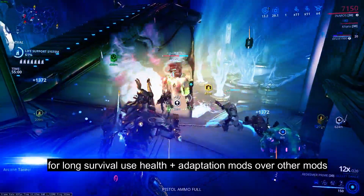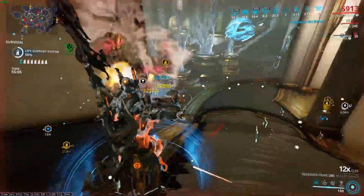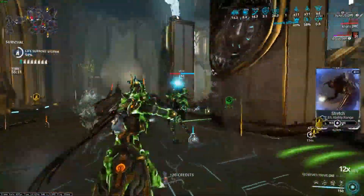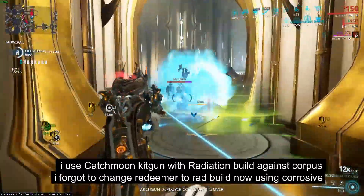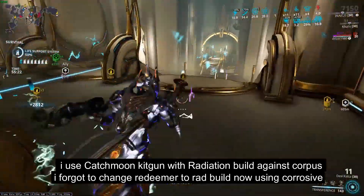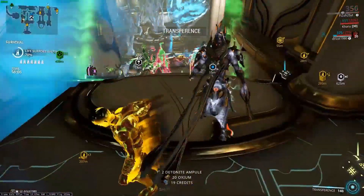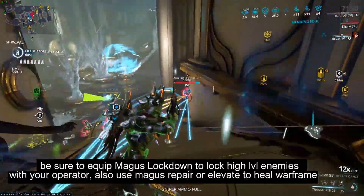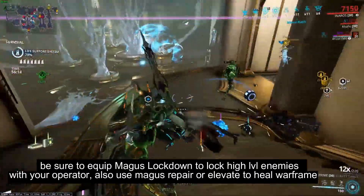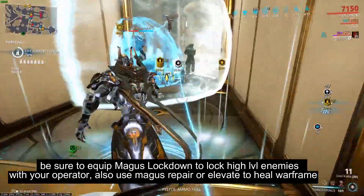You need Health. My favorite weapon is the Redeemer — I am using Redeemer with 100% status chance. I also got Catchmoon. As for Radiation, I forgot to add Radiation on my Redeemer, I just clicked it — it was like, oops. So yeah, you need Magus Lockdown for high-level enemies to just stop them on the point. And another thing: you need Magus Repair or Magus Elevate to get the healing.